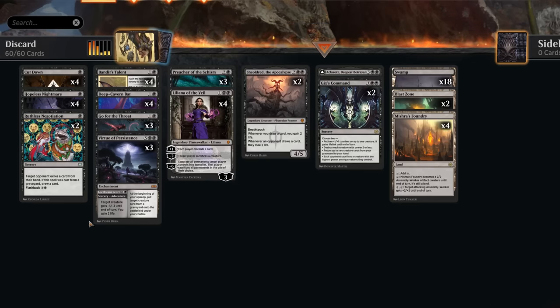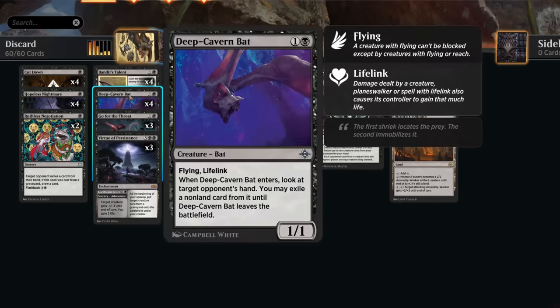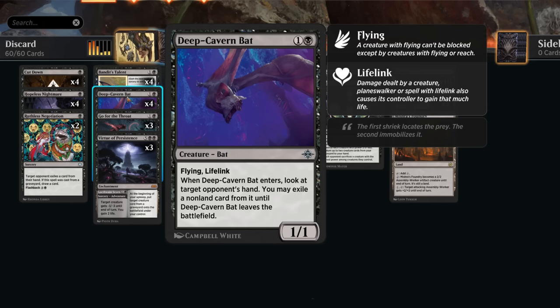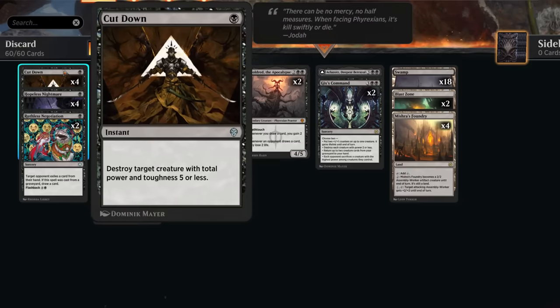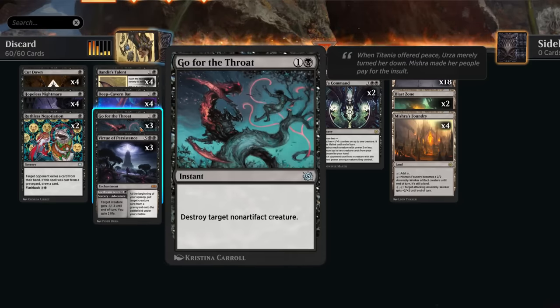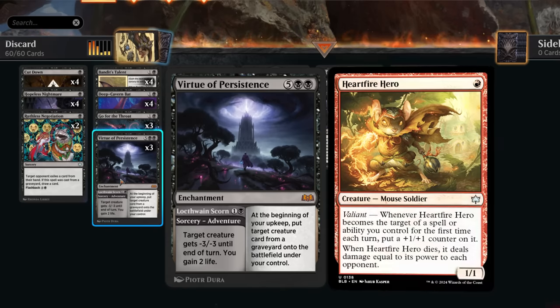We've got plenty of other removal spells to support Liliana, and the minus six ultimate is also quite achievable — splitting the opponent's permanents into two piles and they only get to keep one. For one-mana discard, Hopeless Nightmare makes the opponent lose two life and can be sacrificed later to scry two. Ruthless Negotiation makes the opponent exile a card from their hand and can be flashed back for five mana, also drawing a card in the process.